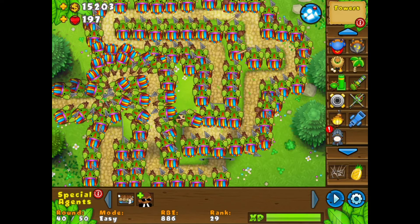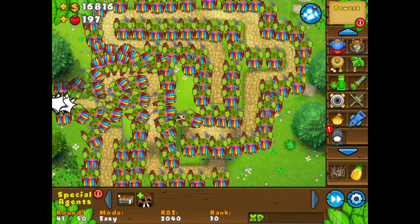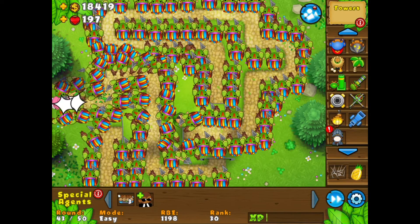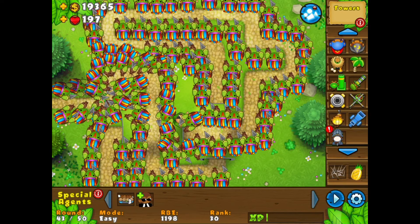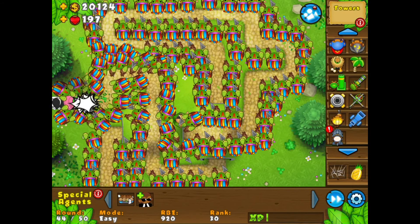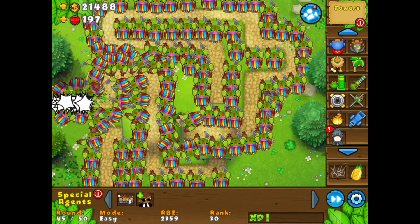Would you look at that — we're at exactly round 40, now 41, and these babies are still destroying! None have made it past, except for one camo that completely screwed me over. As you can see in the middle, I have a little meerkat spy that can see with his little binoculars — those little sneaky camos. Round 46 is coming up very soon, and you know what that means? The first blimp is coming.